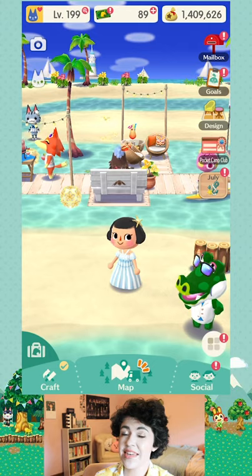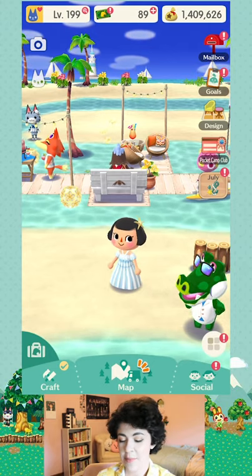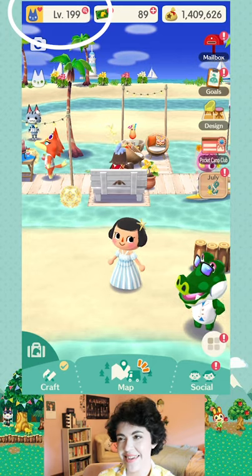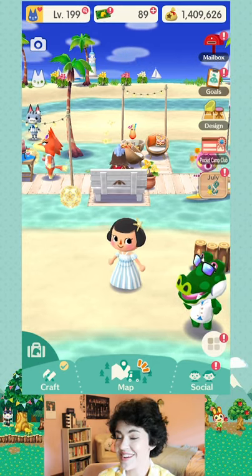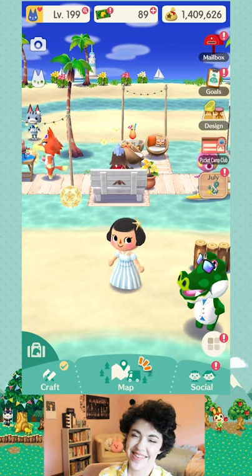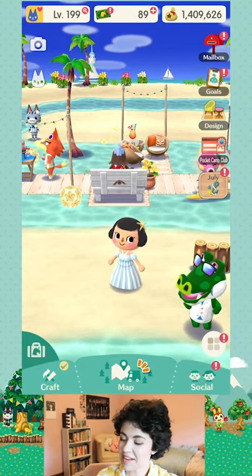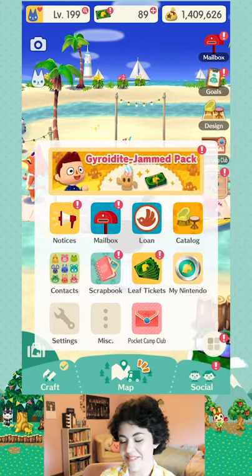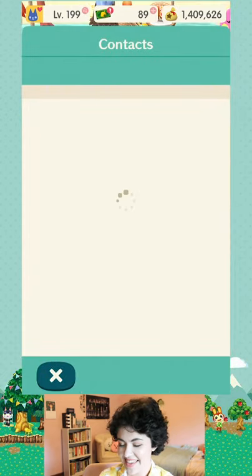So the first way to get leaf tickets is by leveling your character up. You can find your character's level in the upper left-hand corner of the screen. I'm getting close to the 200 club — I've been playing this game since it came out in 2017, so that definitely did not happen overnight. That is the slow progress of three years of playing and enjoying the game.